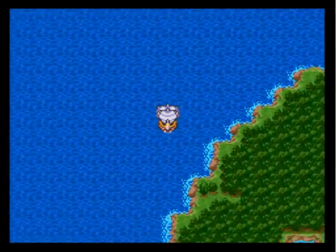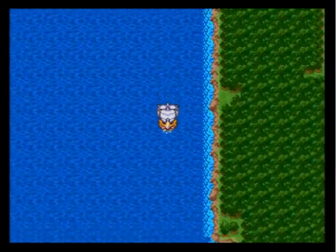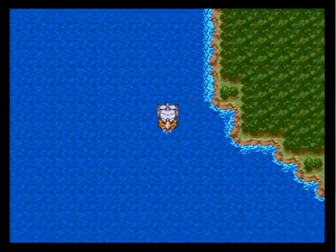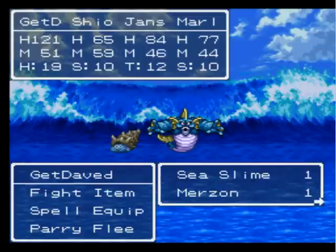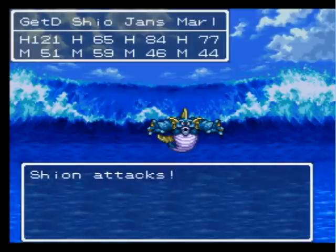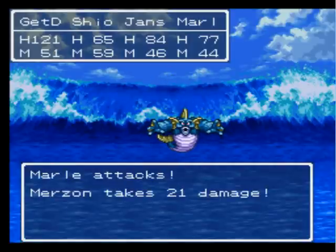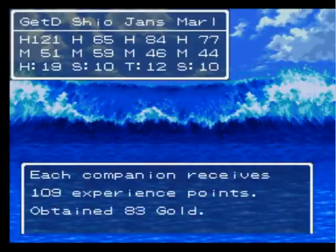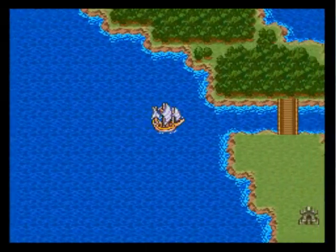The next three games in the Dragon Quest series - 4, 5, and 6 - form what's often called the Heaven Trilogy, or the Zenithia Trilogy. They all thematically link and have to do with the Zenithian helm, sword, shield, and armor, and sort of a legend of an angel falling from the castle of Zenithia and falling in love with a woodsman and producing a hero hybrid of the two races.